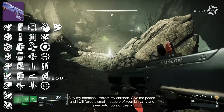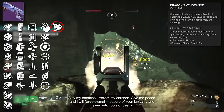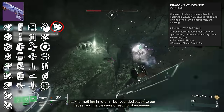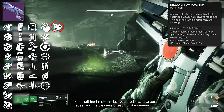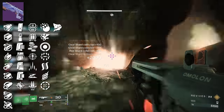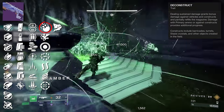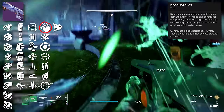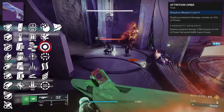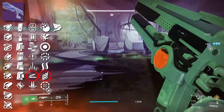First is the Shotgun Supercluster — a Strand Precision Slug Shotgun. The Origin Trait is Dragon's Vengeance: when an ally dies or you reach critical health, the weapon's magazine refills and it gains bonus range, charge rate, and handling for 11 seconds. There's a new trait called Deconstruct: dealing sustained damage grants bonus damage against vehicles and constructs and partially refills the magazine. We also have Attrition Orbs. For PvP you want to maximize range with Slideshot and Fragile Focus. For PvE things get interesting — Reconstruction, 4x the Charm, damage perks like Surrounded, Vorpal, and Cascade Point are all on here.